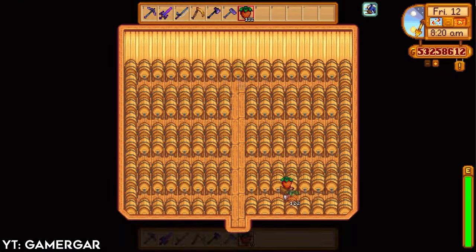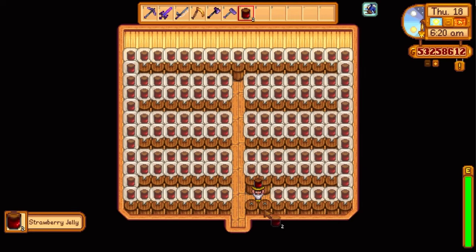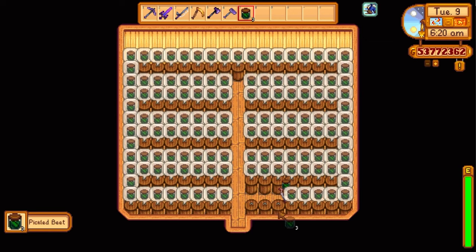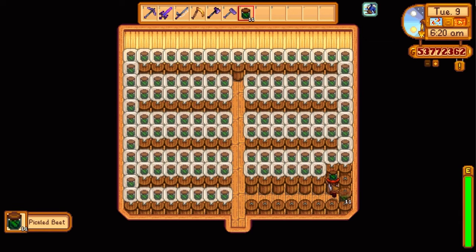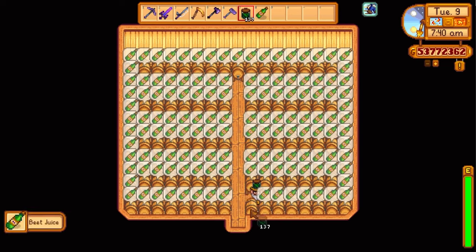Like kegs in Stardew Valley, preserve jars can more than double the price of crops. They turn vegetables into pickles and fruits into jams. They're easy and inexpensive to make, requiring only wood, coal, and stone to craft. Preserve jars double a fruit or vegetable's worth and add an additional 50G on top. Players will find it very rewarding to focus on quantity over quality in Stardew Valley.